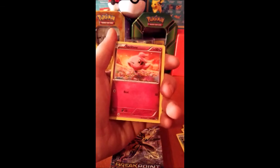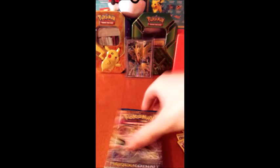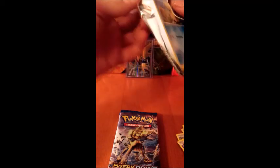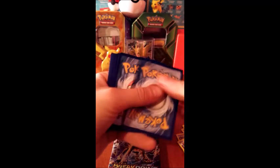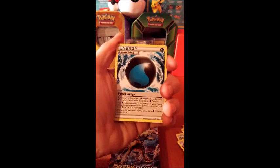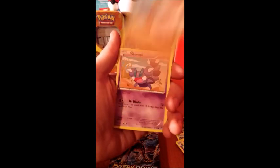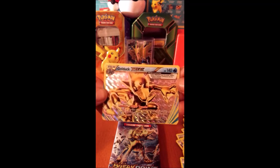Pack one: Slowpoke, Spritzee, Trevenant — regular rare. We got a Potion, Splash Energy, Misty's Determination, Sideup, Gibble, Slowpoke. Oh nice — we got the Golduck BREAK and we got a Hypno regular rare. Nice!